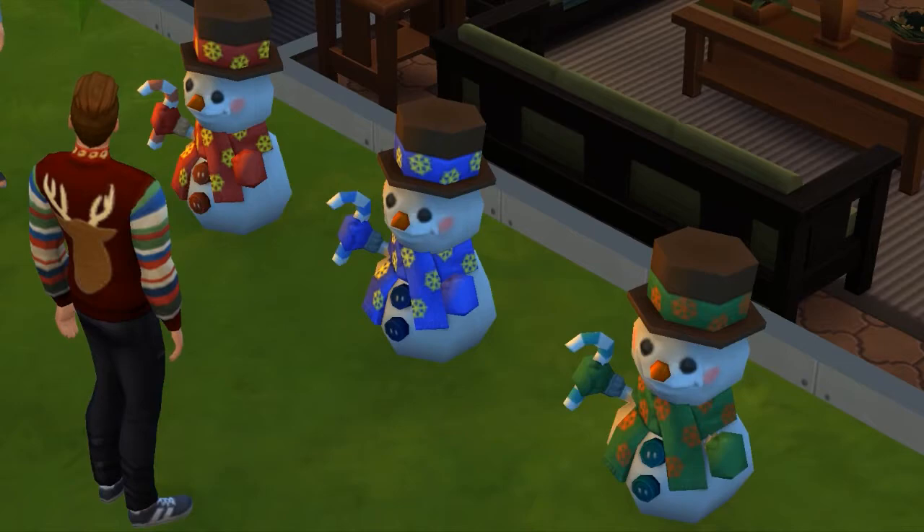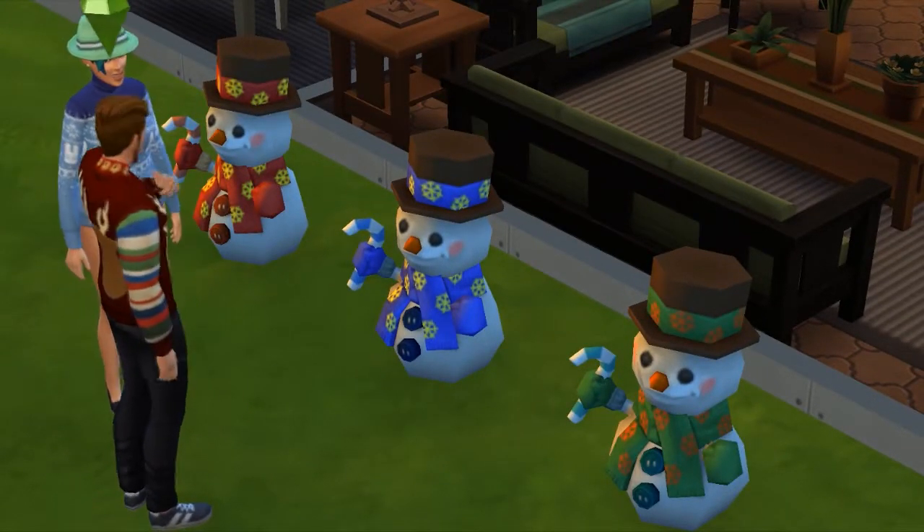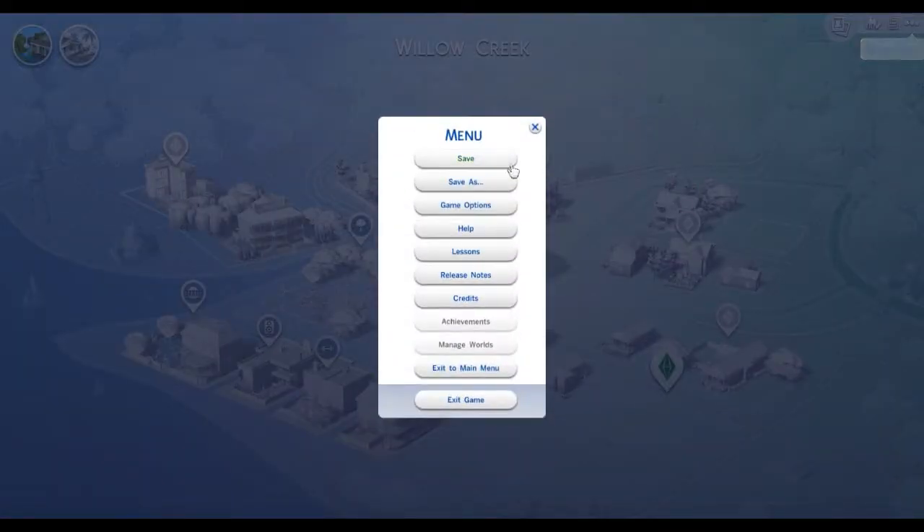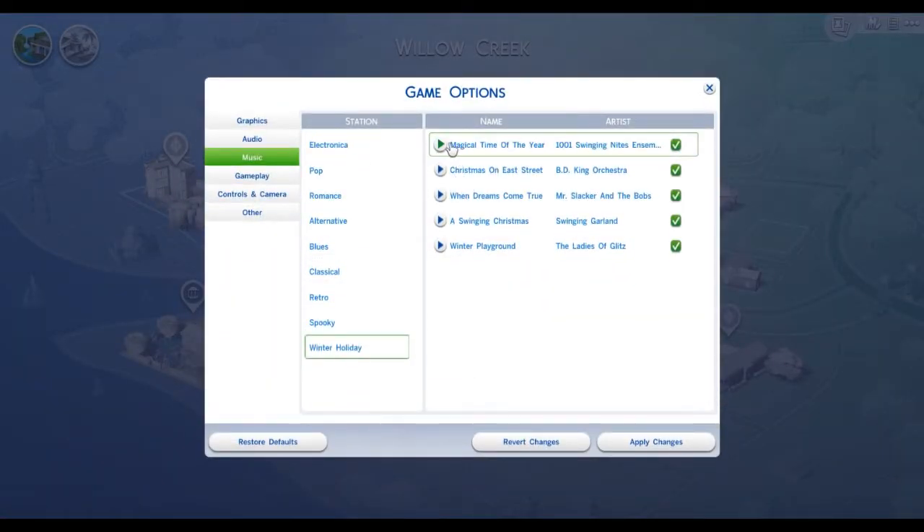Probably my favorite thing is the new Snowman — it's just so cute, and I would probably put these in my Let's Plays, just saying. The last thing in this pack is the new Holiday Station, and I'm going to give you a snippet of each of the new songs.